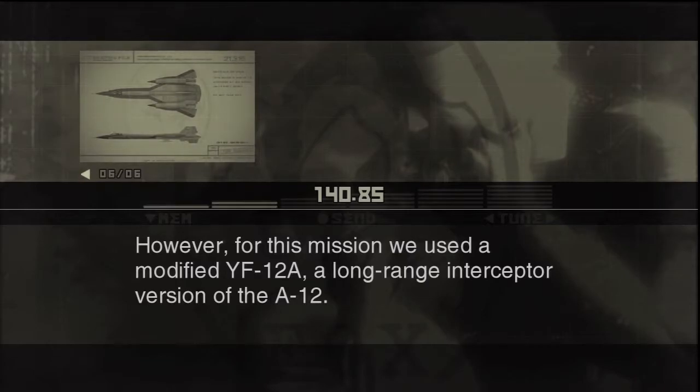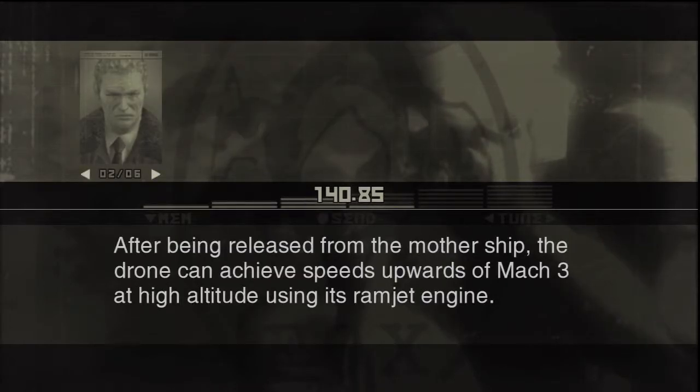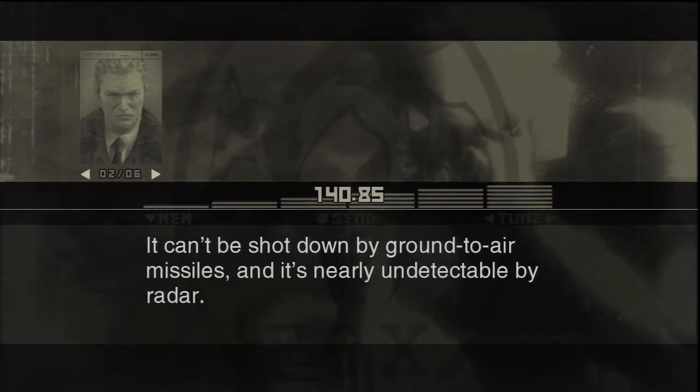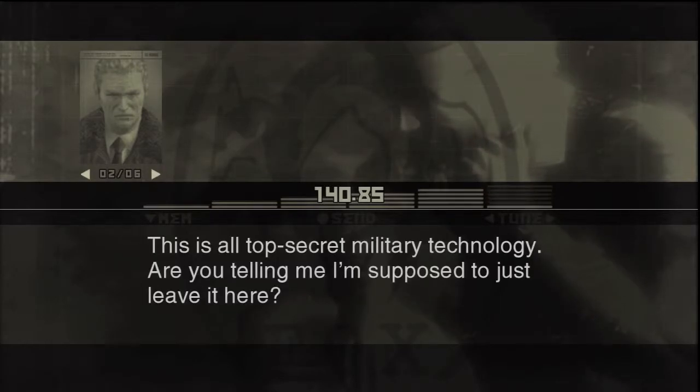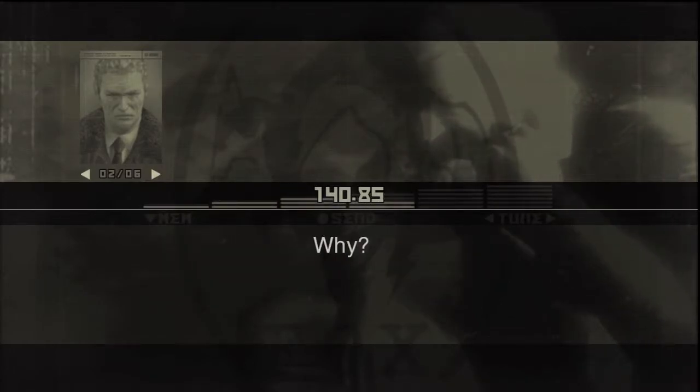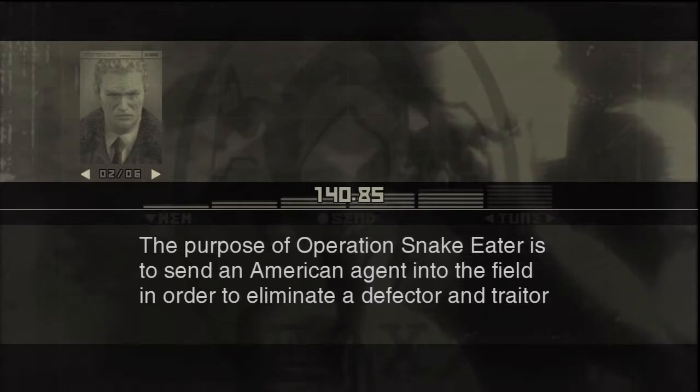For this mission, we used a modified YF-12A — a long-range interceptor version of the A-12. After being released from the mothership, the drone can achieve speeds upwards of Mach 3 at high altitude using its ramjet engine. It can't be shot down by ground-to-air missiles and it's nearly undetectable by radar. With Severnaya in such a high state of alert after our last escapade, this was the only reliable way to get you in. This is all top secret military technology — are you telling me I'm supposed to just leave it here?